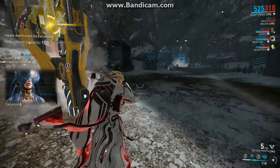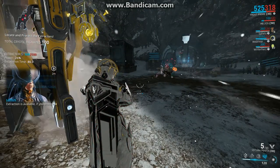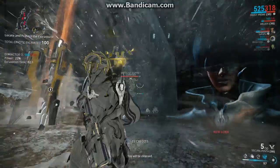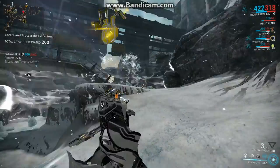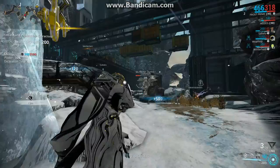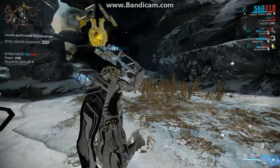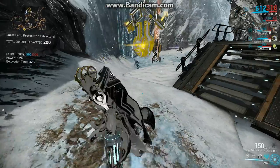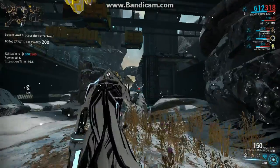On Xini, Axi relics drop on the C rotation, which is the fourth excavator. Doing four excavators at this speed — as you can see in the video — takes about six to seven minutes, making this by far the fastest way to get them. See you guys!